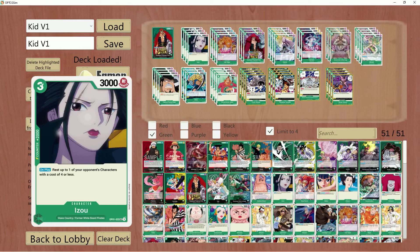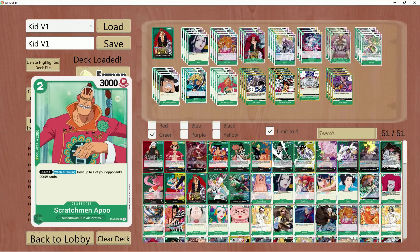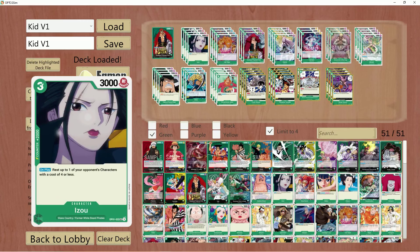We're also running 12 2k counters: Izo, Scratchman Apu, and Carrot. Carrot does not get used, so essentially it's just a 2k counter. Same thing with Apu. The Izo does come down occasionally to rest a blocker, but don't feel too bad if you have to do that.